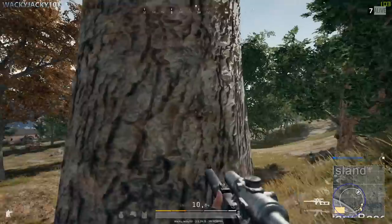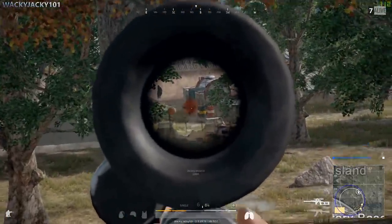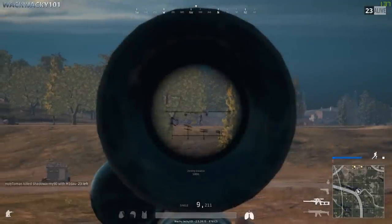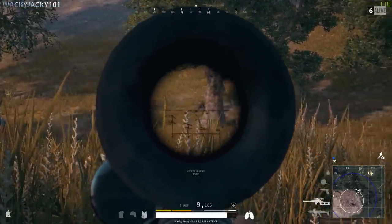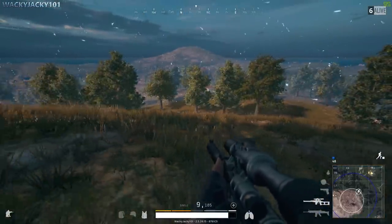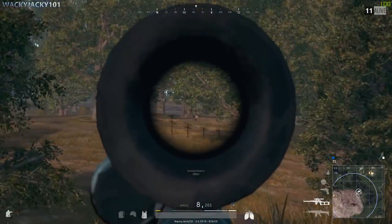In terms of actually killing people with the VSS, it does the best job between 50 to 200 meters. At longer distances it becomes increasingly harder to get a kill. If you want the highest chance of getting a kill, don't do a test shot first because people will just move. Measure the distance using the rangefinder and then fire a volley of shots, as people will often die before they can react.